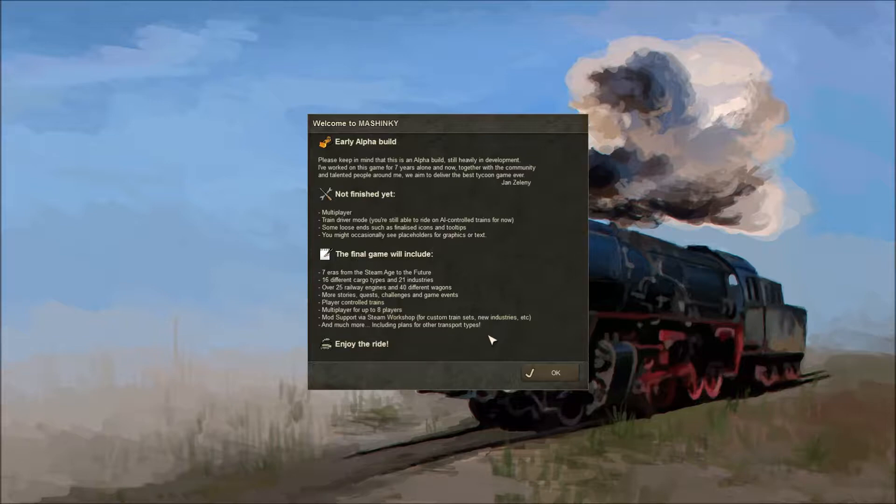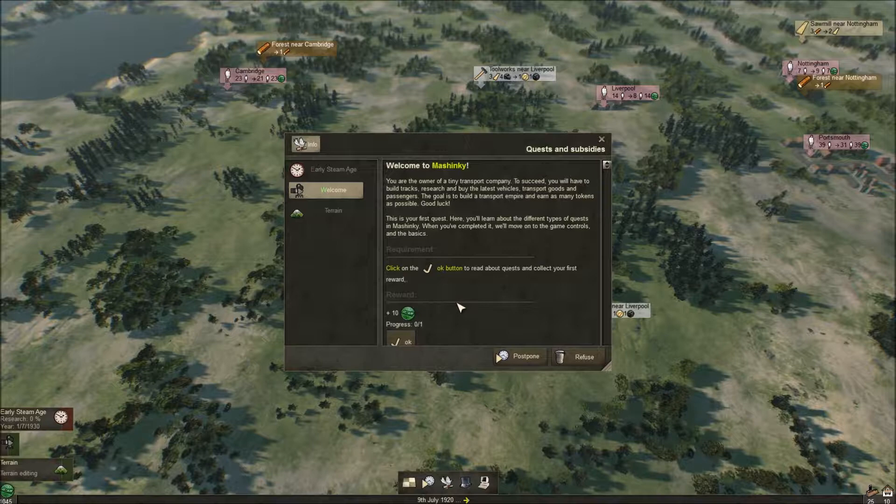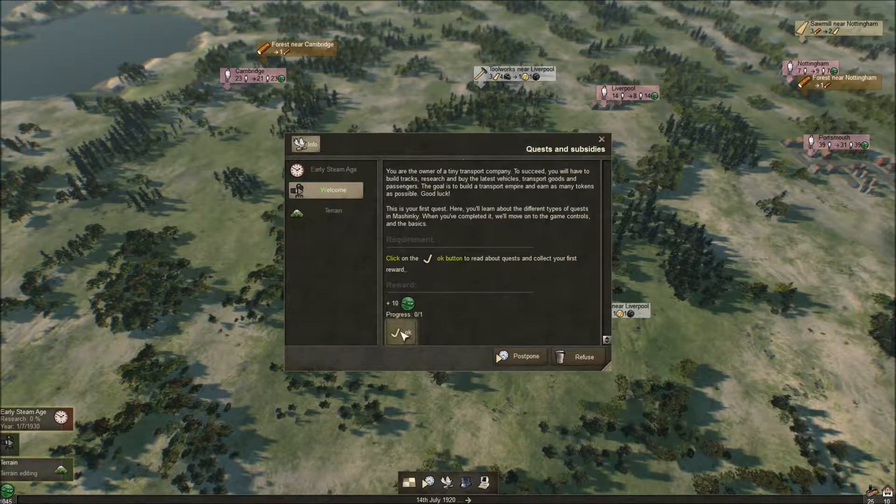This game is pretty cool — you're in charge of connecting towns and industrial centers with railroad tracks to interconnect industries. It's not just a relaxing train game but also an economic management game. I've played Prison Architect and Airport CEO in the past so I like this kind of game. You're the owner of a tiny transport company. To succeed, build tracks, research, and buy the latest vehicles. There's a lot to this for a train game, which is why it caught my attention.